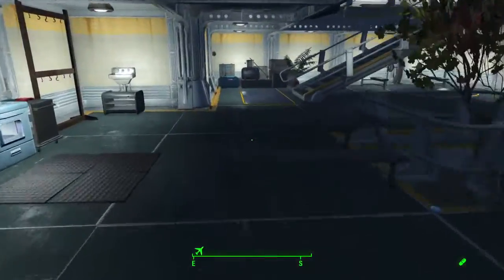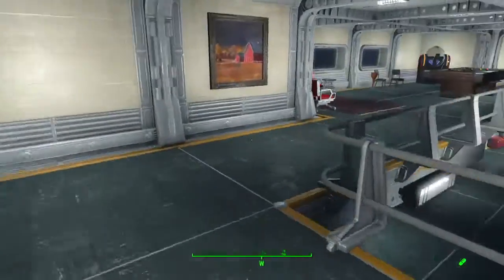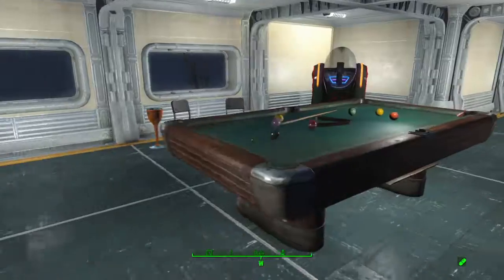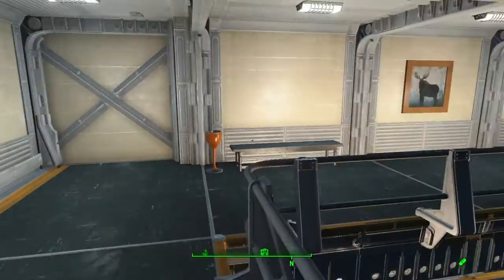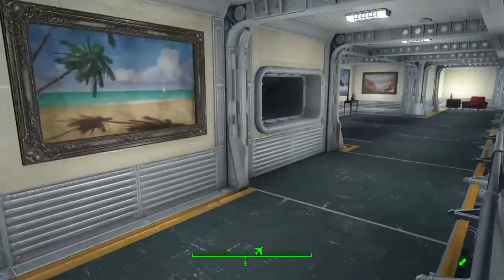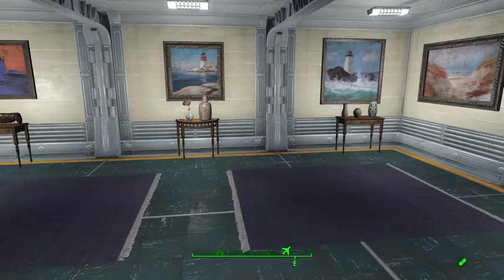So upstairs we only have a few things. In the back we have our little game room area — we have our pool table, and then our jukebox which is turned off right now. And then we have a little museum area. I meant to do more with it, but I'm lazy.